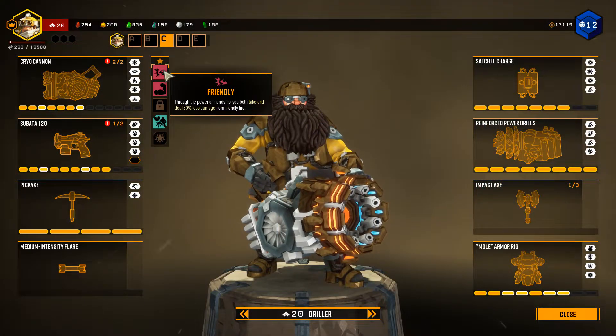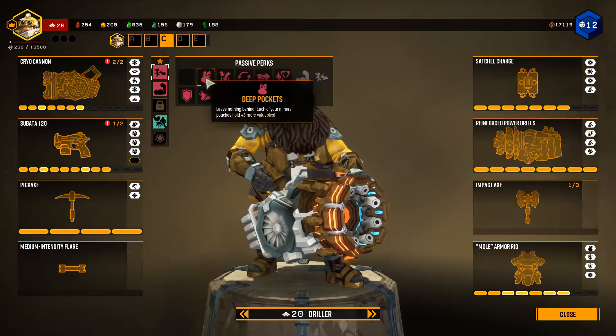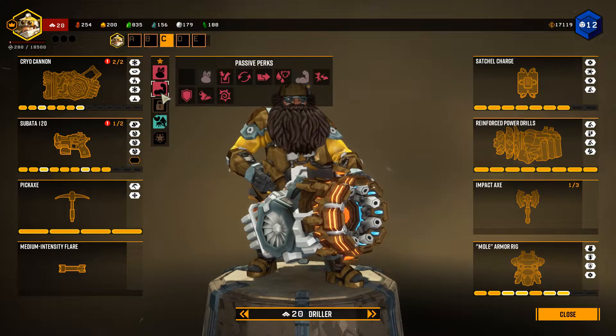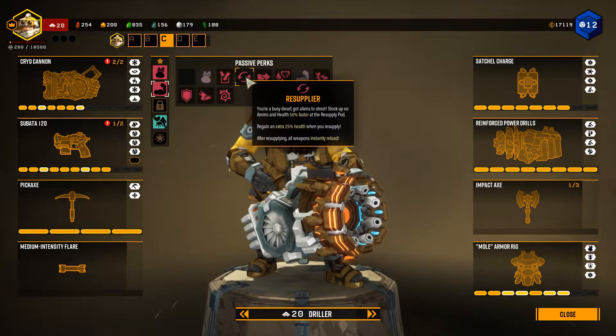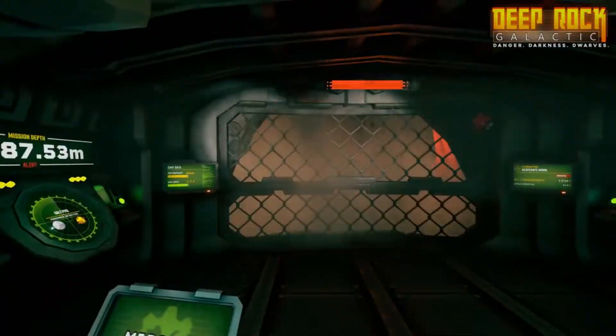You'll need to load perks to your individual class by going to the same equipment terminal. You'll see this column here on the left — simply click on the slots to assign them. So that's a quick and easy guide to how to apply skins and perks.